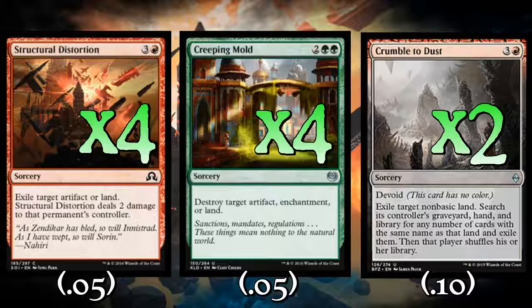Creeping Mold is super versatile — it can kill lands and two other kinds of things. The ability to kill artifacts is really super relevant right now, same thing with Structural Distortion. We can exile artifacts and we can exile lands, and exile is pretty important right now. You'll never have to deal with Scrapheap Scrounger again. And against Delirium, they won't put a land in their graveyard to fuel Delirium for them. That's very important. So these are our ten key pieces of land destruction.